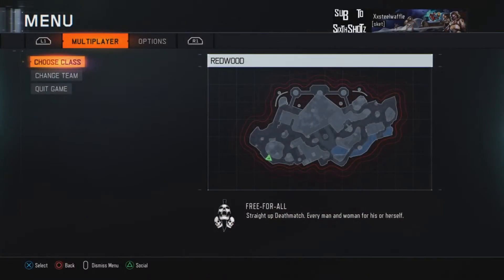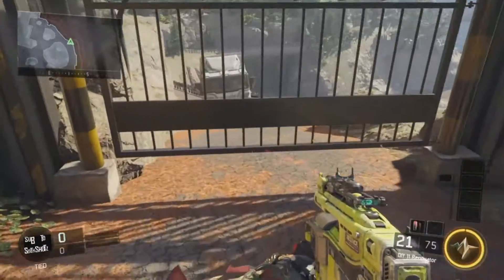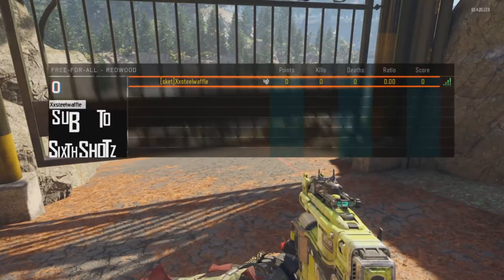Welcome back to our video. Today I'm here on Black Ops 3 and I'm going to show you guys how you can get outside the map. This is Redwood, and one of them is over here.